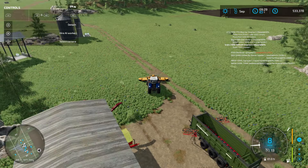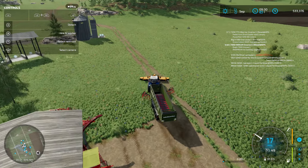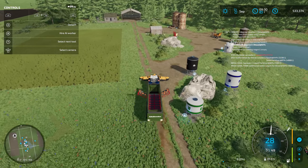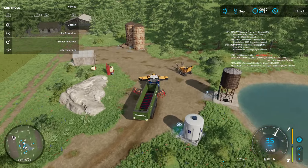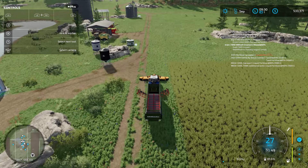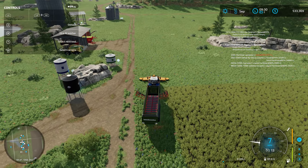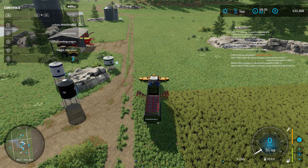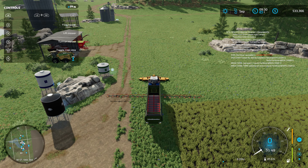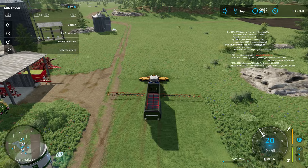Alright, let's grab this guy. Come over this way and turn around. Our roller is busy, so let's get our mower busy. Let's get this guy unfolded — that will get about the crop. Alright, lower him, turn him on, let's grab the mower. We shall turn him on and let's get our grass cut.